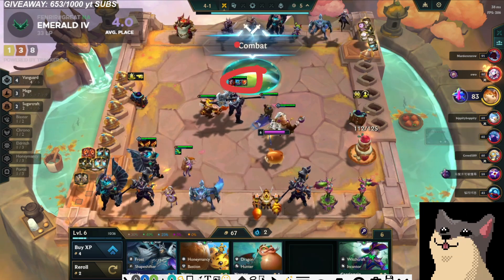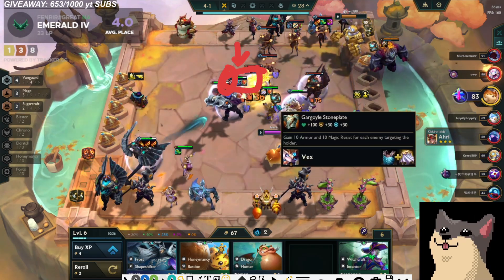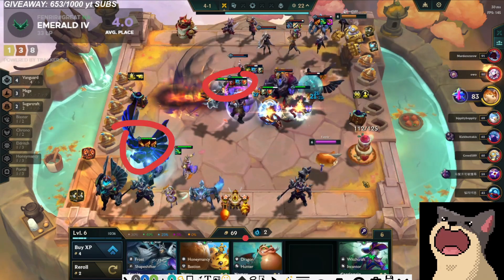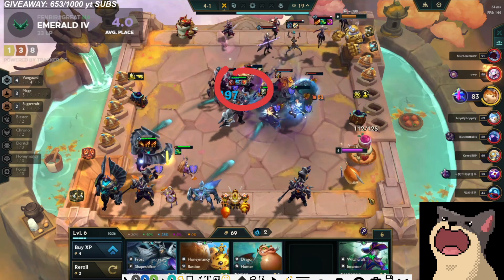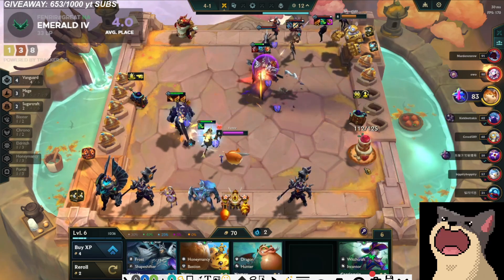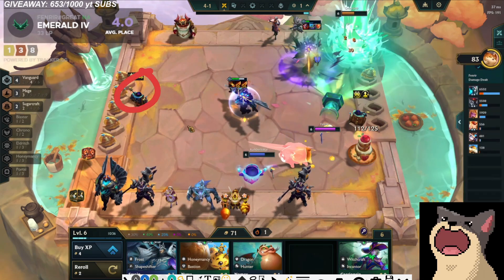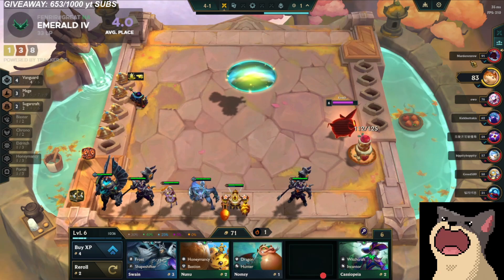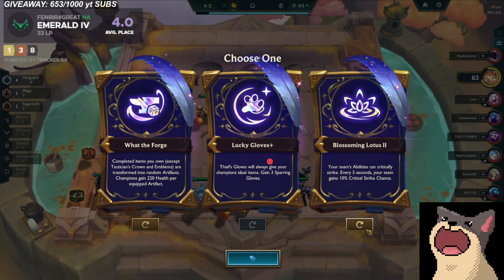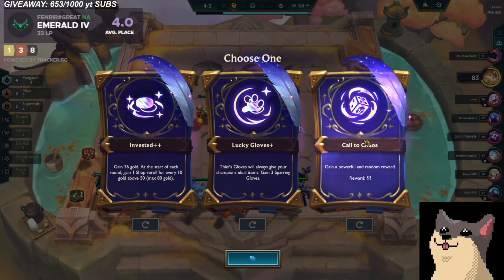I don't know how my items worked out like this. I think I started by making Spark and then Krugs dropped me Sword Belt, so I just made Sterex or something. I'm not sure why I made Sterex because I definitely have the components to make good items here. I could have easily made Gunblade at some point. Maybe I got dropped the Sterex from something in a Loot Sub game. Anyways, the idea here is that I'm basically just rolling for Mordekaiser 3. For augments, it's not Anger Issues because that Augment is pretty bad. A Call to Chaos could be pretty strong, so I'd probably just take Call to Chaos here.